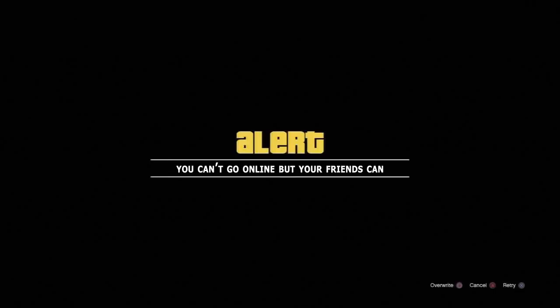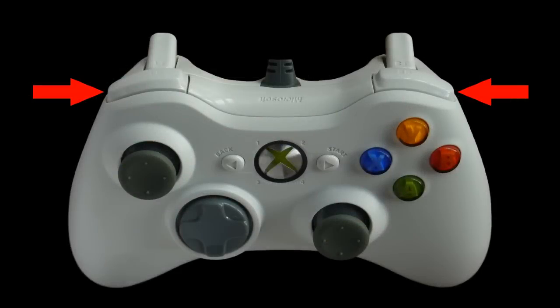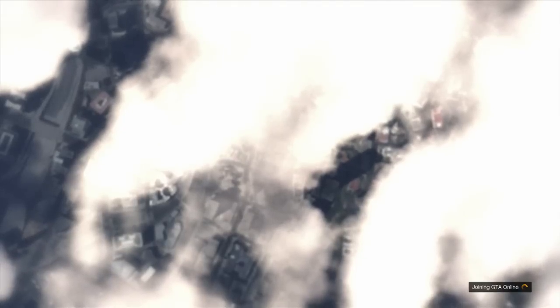Shut off the Xbox, restart it, and once on the dash click start on GTA 5, hold down the LB and RB buttons right away, and hold until you get the brightness settings. Set those brightness settings, agree to the terms and services, and go back online.